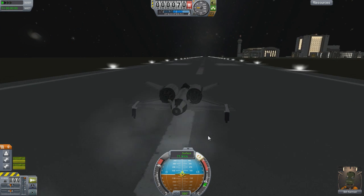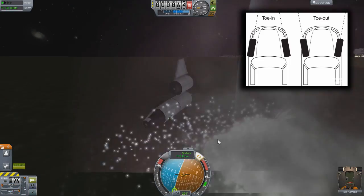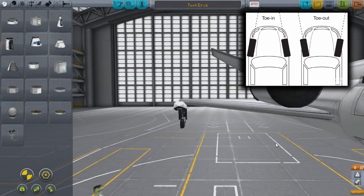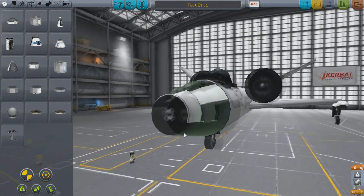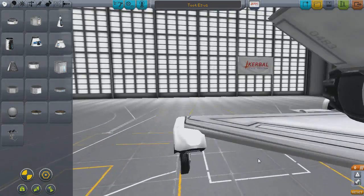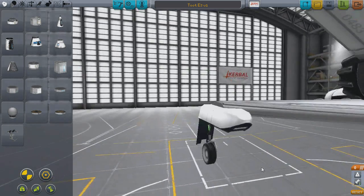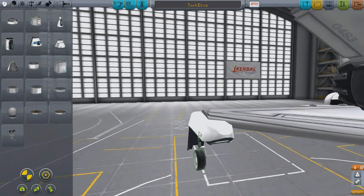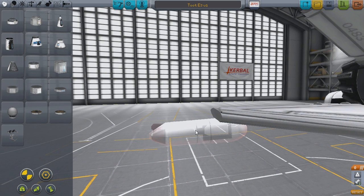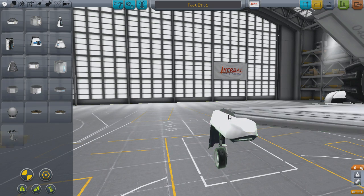If your plane is still veering, the problem could lie with your gear placement — namely the toe of your gears. Toe is when your wheels are angled inwards or outwards slightly. Cars use this principle, but in KSP this is usually a death sentence. The best way to check for this is just to eyeball it. This usually happens when you mount a gear to a wing and then later go back and change the wing's orientation using the Shift key, which also changes the landing gear. To fix it, grab the landing gear and delete it and place a new one, or press Shift and Spacebar to revert any changes back to the gear's default orientation.